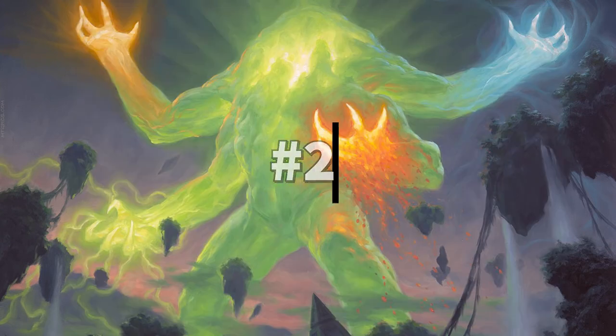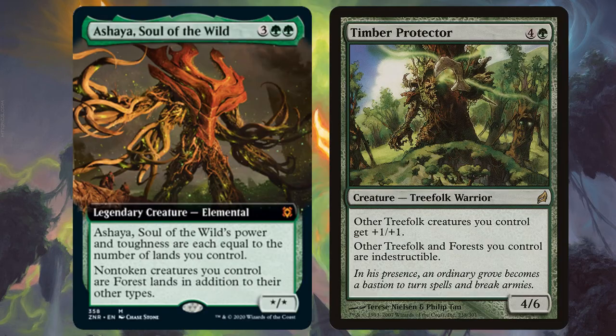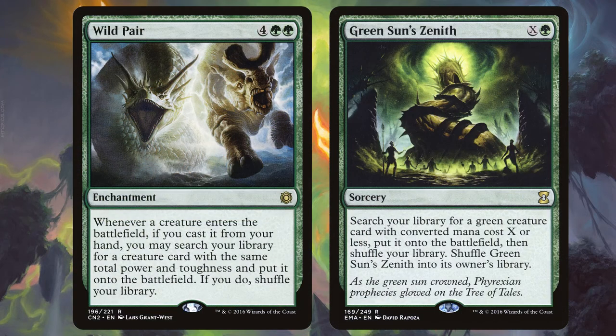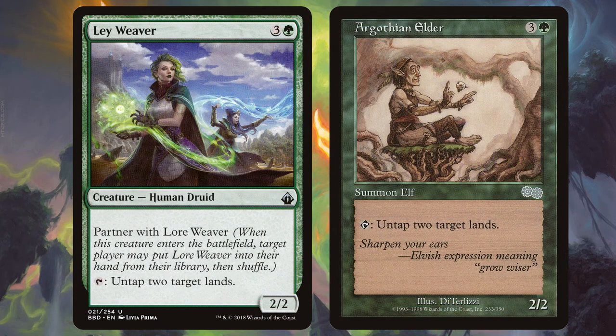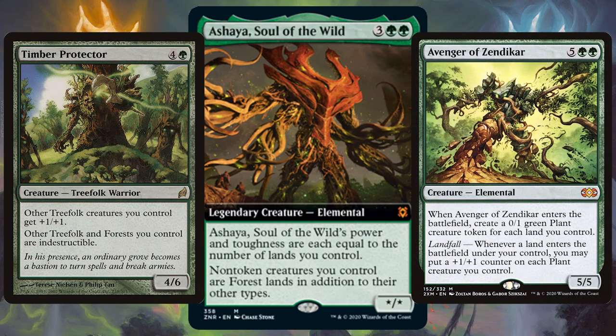Runner up, the 2nd best Zendikar Rising commander, is Ashaya, Soul of the Wild — probably my favourite card from Zendikar Rising as a whole. If you have Ashaya you absolutely have to team up with Timber Protector: Ashaya turns all your non-token permanents into forests and Timber Protector makes all those forests indestructible. Make sure you have cards like Worldly Tutor or Green Sun's Zenith to fetch out Timber Protector early. Have Quirion Ranger and Argothian Elder on the field and you've got almost unlimited mana, tapping and untapping to untap all your other forest permanents. Once you've got a million lands, slam down Avenger of Zendikar, get all those plants, and beef up a super wide army.